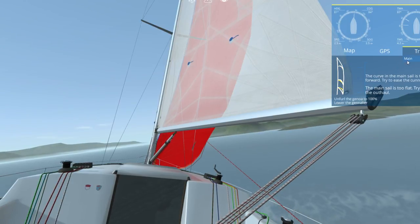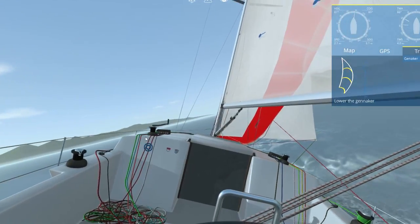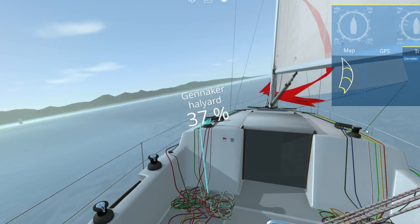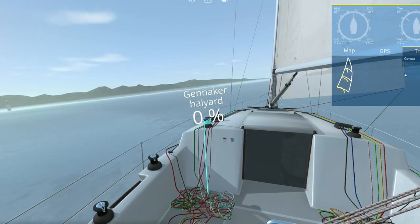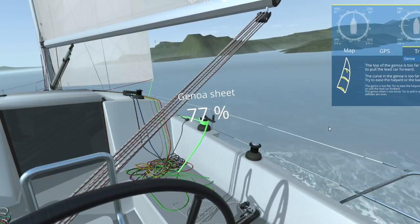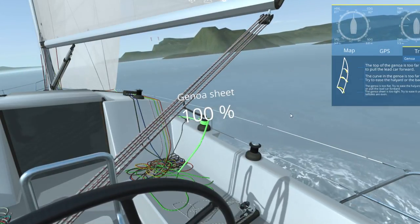We'll check what the tip says — it says use the Genoa as well. Okay, we'll put the Genoa on and watch the speed just because not much else is really going on. Genoa is good — putting it up. It was 2.4 miles an hour before, and now we're at three miles an hour. Three instead of two, so maybe there was something to that.